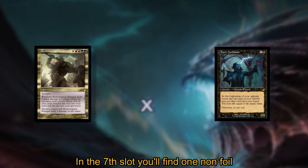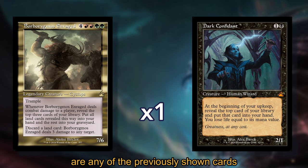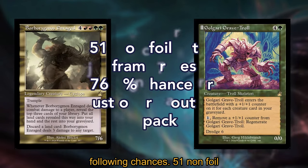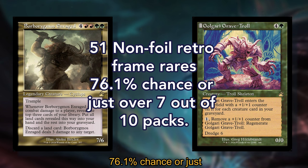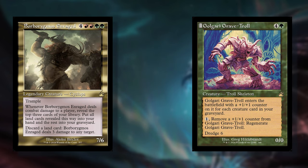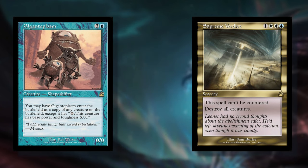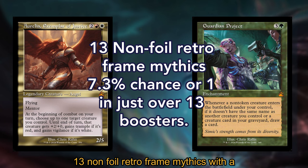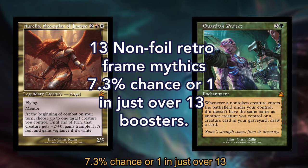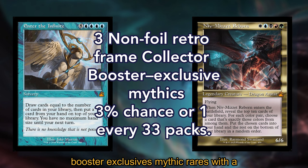In the seventh slot, you'll find one non-foil retroframe rare or mythic rare. These are any of the previously shown cards that are rare or mythic with the following chances: 51 non-foil retroframe rares with a 76.1% chance (just over 7 out of 10 packs), 7 non-foil retroframe collector booster exclusive rares with a 13.6% chance (one in 7 packs), 13 non-foil retroframe mythics with a 7.3% chance (one in just over 13 boosters), and 3 non-foil retroframe collector booster exclusive mythic rares with a 3% chance (one in every 33 packs).